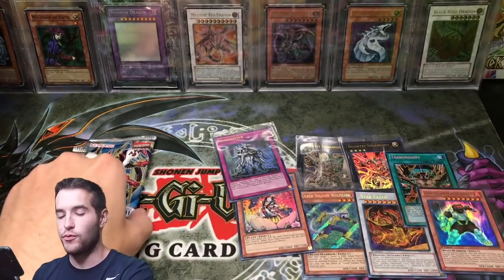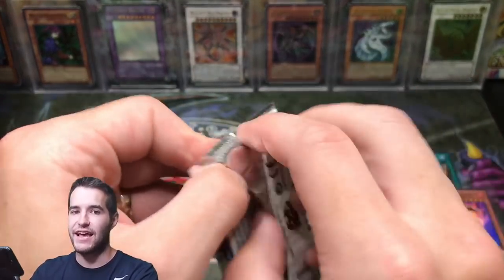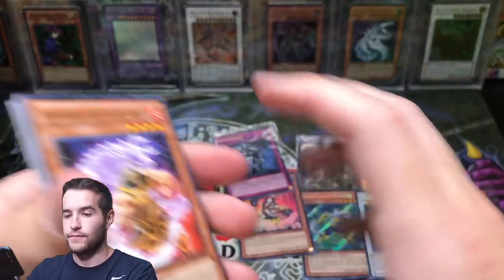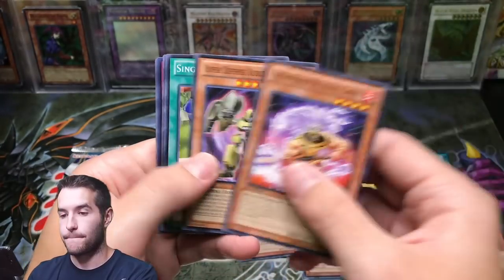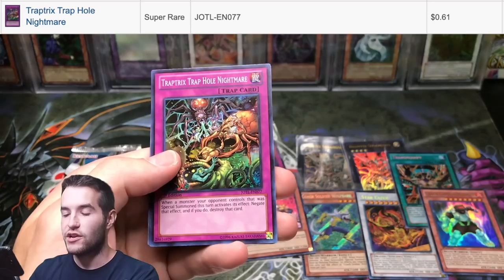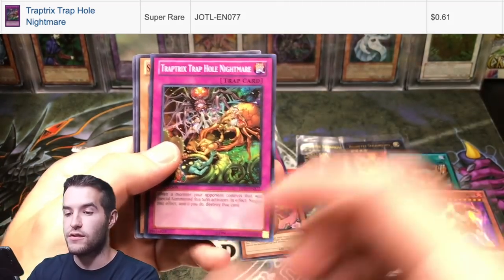Two packs left — can we pull something insane? Hit the like button for luck, 42-pack opening! Here we go — Mega Phantom Beast Colt Wing, Bujingi Crane, Trap Tricks, Trap Hole Nightmare. Nice pull.